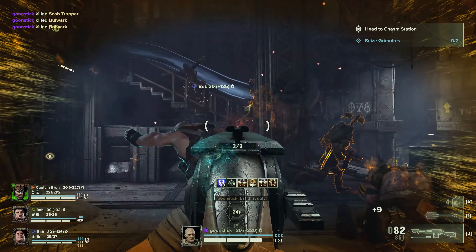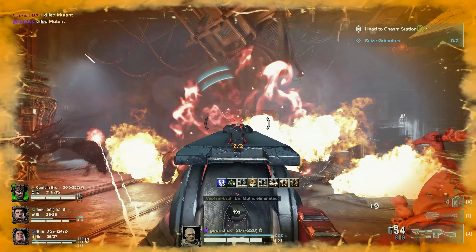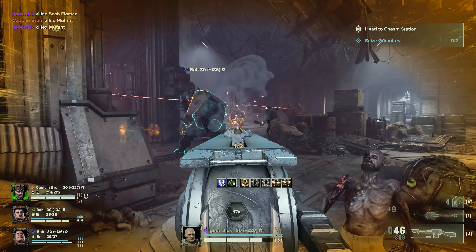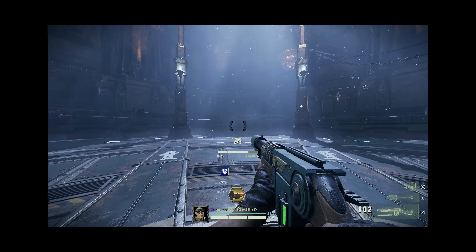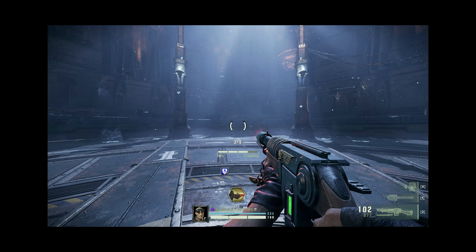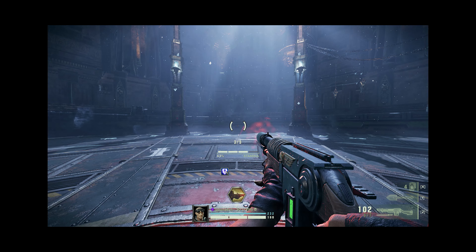Hellbores are a charge shot weapon. Higher charge levels deal more damage and use more ammo. There's a trick you can use to reset your shot: going out of ADS cancels your charge, which lets you ready another one. This can be useful if you've misjudged how close you were to having line of sight on an enemy, and lets you reposition without wasting a shot.